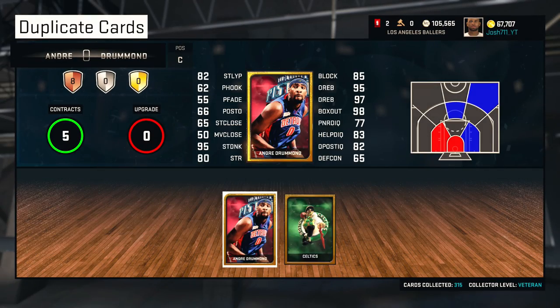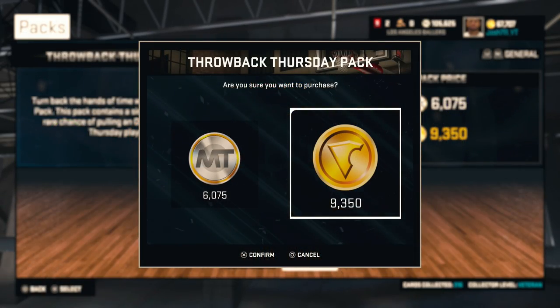We get 2 silvers, a bronze, and a guaranteed gold player — and we get Andre Drummond. Welp. There's always next pack.